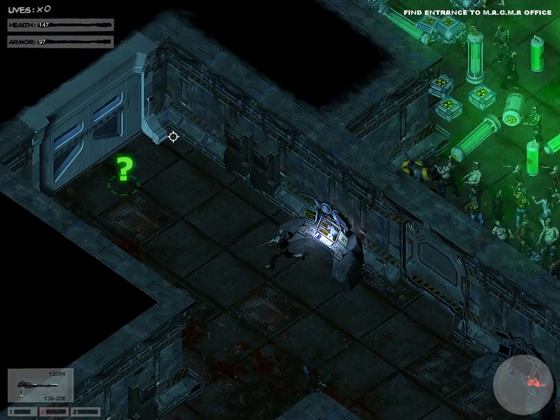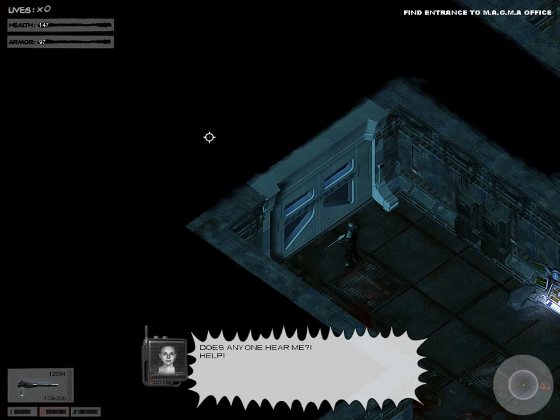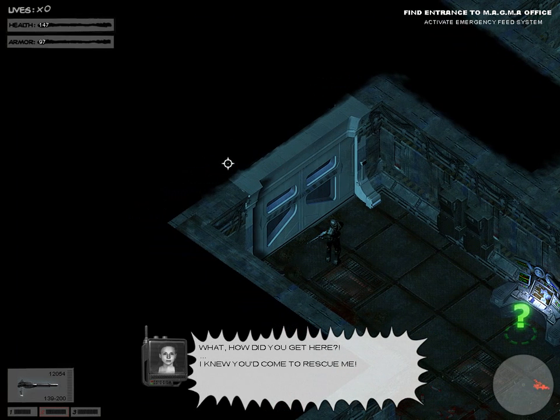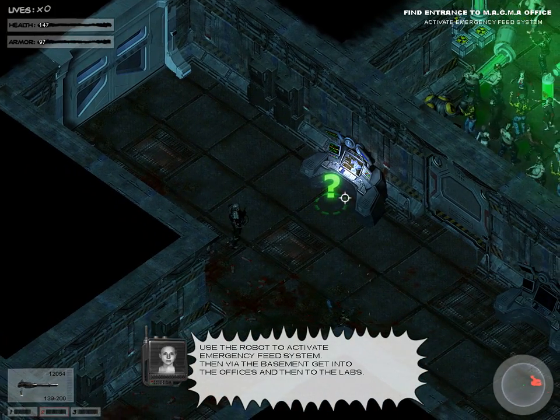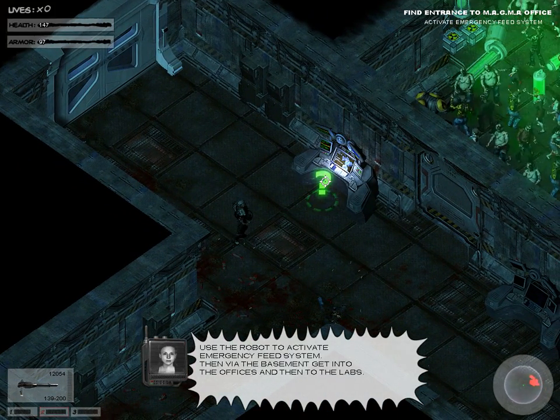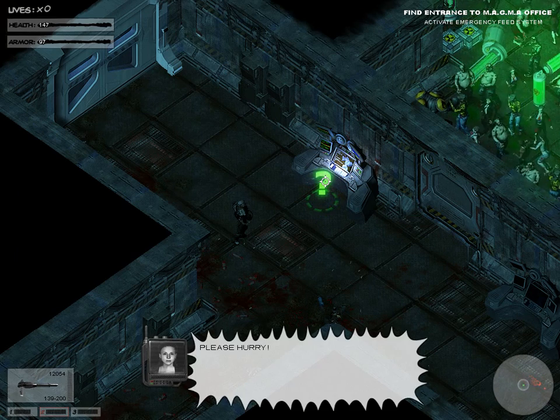Zombies never were an obedient bunch, were they? Anyone hear me? Help! Sister! What? How did you get here? I knew you'd come to rescue me! Well, I'm okay, but I can't make it out of here on my own. I'm locked in the main research pavilion. Use the robot to activate the emergency feed system, then go via the basement into the offices and then onto the labs. Please hurry!